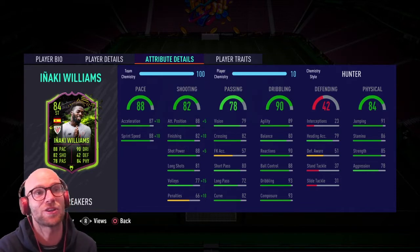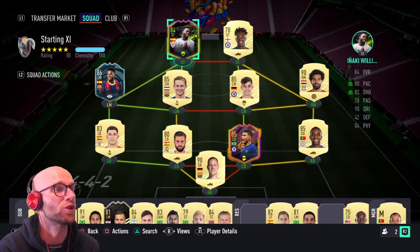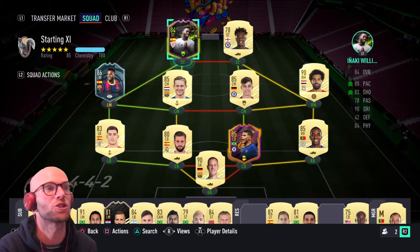His jumping is good with 91, heading accuracy not so much at 79. His stamina is good at 86, strength 85, and aggression a little bit on the low side with 78 but still acceptable. This is the team I will play Iñaki Williams in. I have him up front with Abraham who I'll straight away sub out for Neymar on 5-cam. I have Ansu Fati, Frenkie de Jong, Havertz and Salah in the midfield, Juri, Nacho Fernandes, Thiago Silva, Pereira in defense and Ter Stegen in goal. Normally I have Neymar in my starting squad and Iñaki Williams as a sub but this time I'll turn it around — Iñaki Williams, you can start, show us what you got.